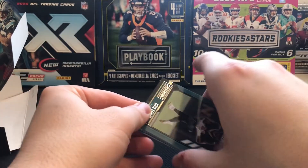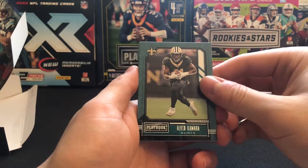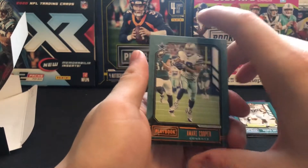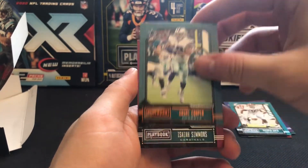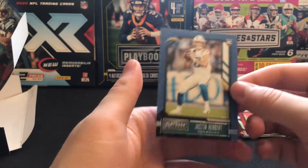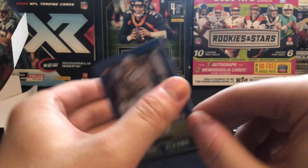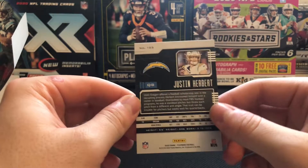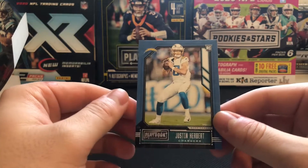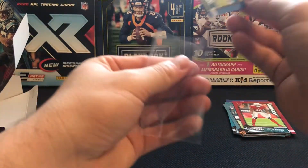Getting into our last pack here. Starting up at the top we got one for the PC — Alvin Kamara — we got Kirk Cousins, another orange retail exclusive parallel. We got the Amari Cooper, Isaiah Simmons, and a Justin Herbert to finish him off. No retail exclusive parallel or anything on this one but it's a base Justin Herbert, and that Herbert magic coming into play in the last pack — that's fantastic.